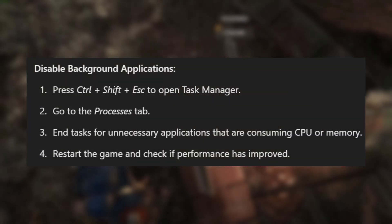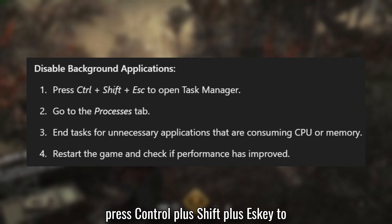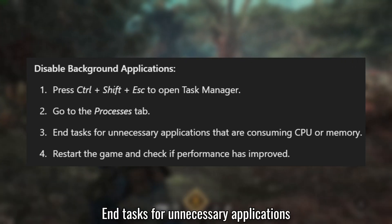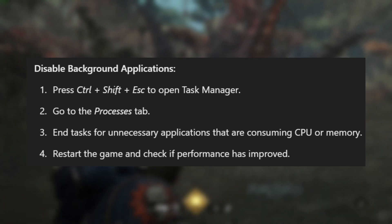Solution 6: Disable background applications. Press Control + Shift + Escape to open Task Manager. Go to the Processes tab. End tasks for unnecessary applications that are consuming CPU or memory. Restart the game and check if performance has improved.